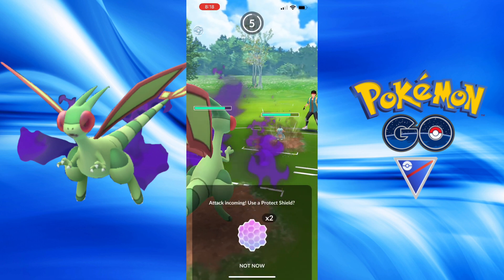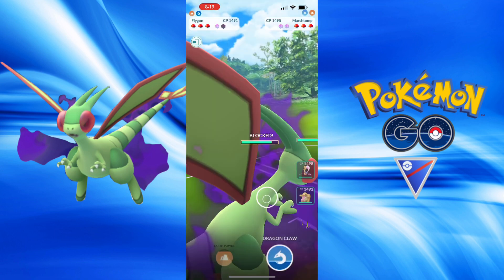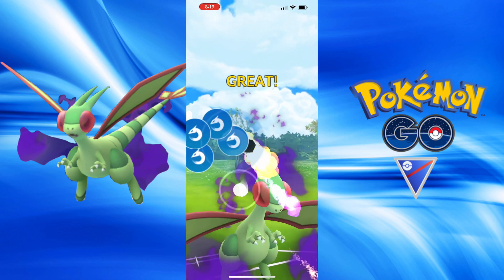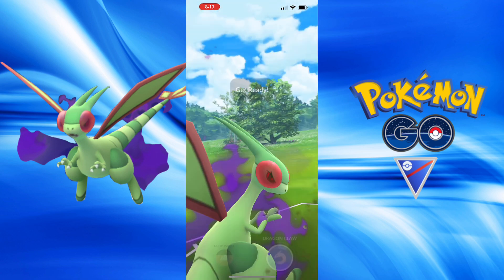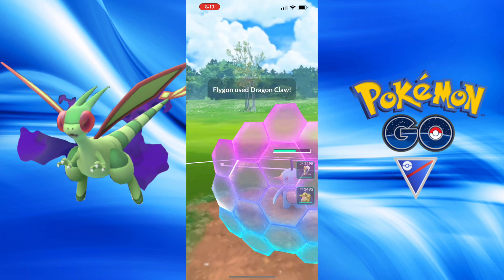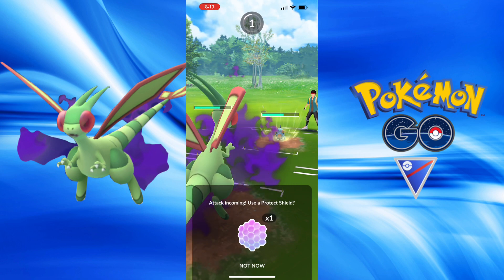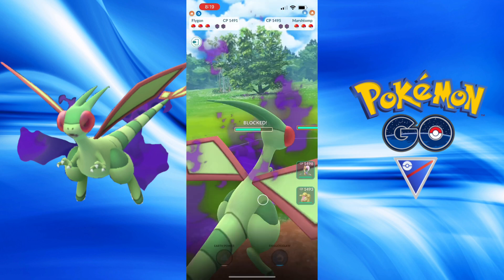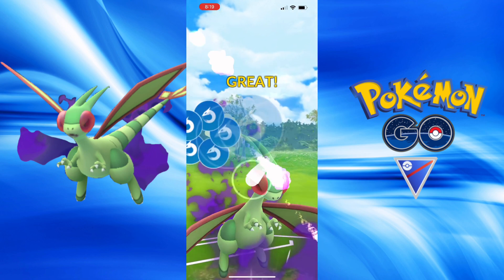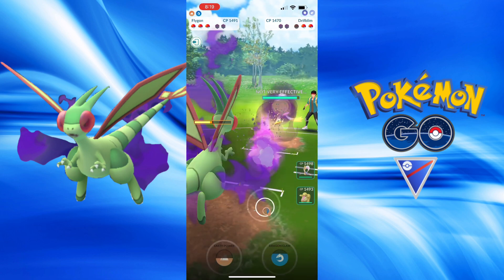Now we have a Garchomp. They're going to be throwing the first move — I want to swerve, although it'd be neutral, just a little too much damage to want to take immediately. Going to get the second charge move in before their second move — both thrown at the same time. Are they going to stay in and let me take them out? I think they did and they are out.